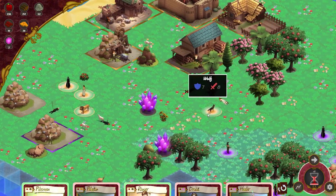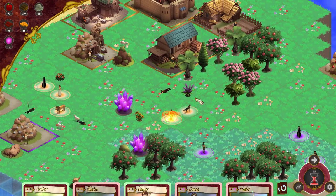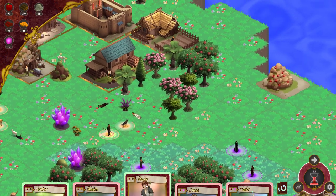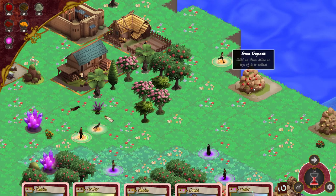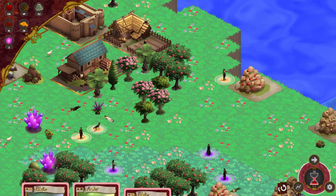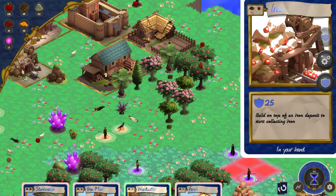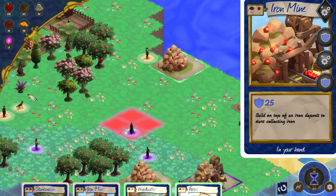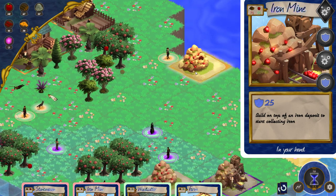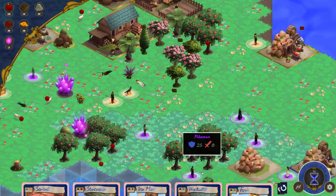That's looking a little better. Now this wolf is in danger — I think I'm going to place another pikeman here just in case. I also want to move a unit next to the iron deposit. Why can I not build the iron mine? It's because I need 75 wood. I will soon have 75 wood — I'm getting ready. Iron production sorted.